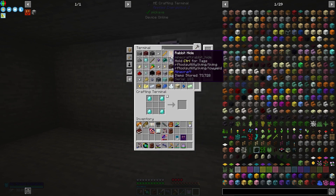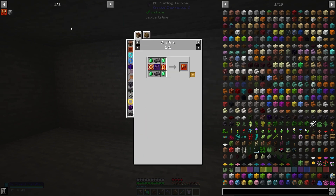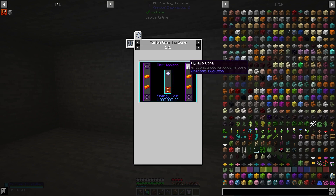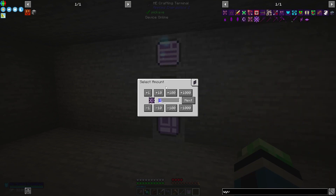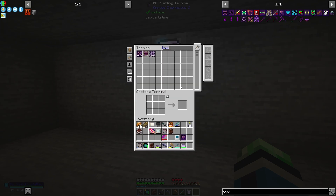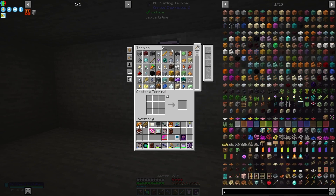Let's do the draconic one as well — I'm going to need draconic cores for that. Wyvern core requires 32 diamonds — that's a lot more expensive than I thought it would be.